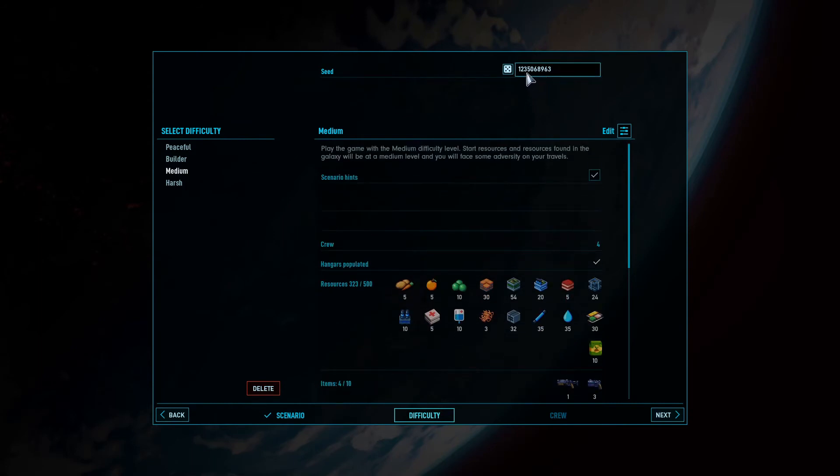I'm going to do straight up numerical order: 1, 2, 3, 4, 5, 6, 7, 8, 9, 10. That'll be our seed — nice and easy in case any of you want to play along with me. You can just put in the numbers.